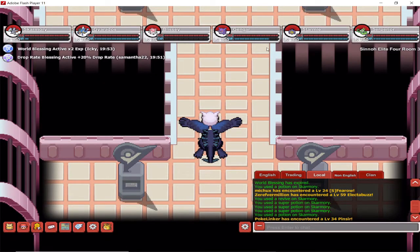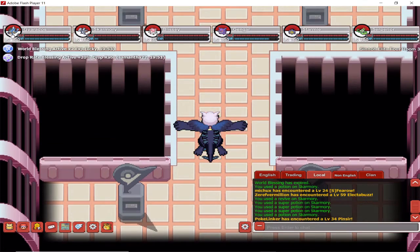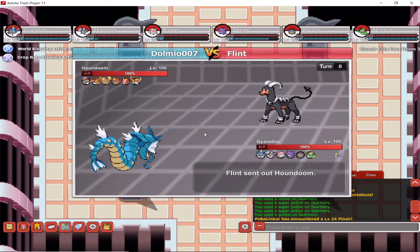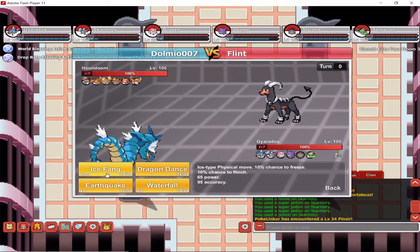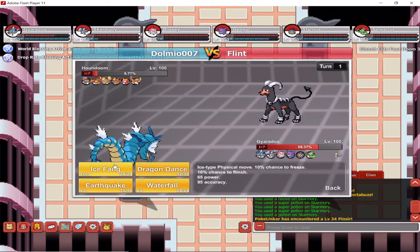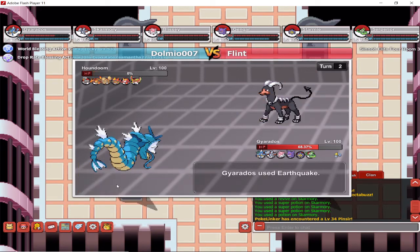Now we're going to have Fire Pokemon, so I'm going to swap Skarmory out for Gyarados. I'm not going to lay out any hazards in this battle because Skarmory won't even get a chance — it'll just die. I'm going to lead with Gyarados and use Earthquake to get rid of Houndoom quickly.